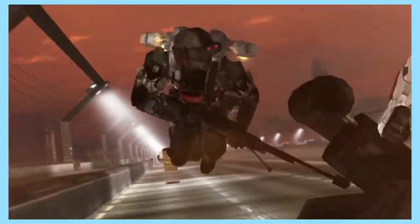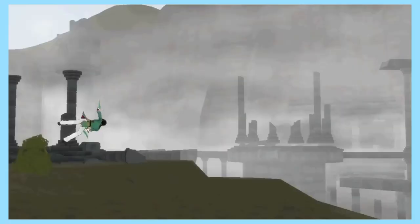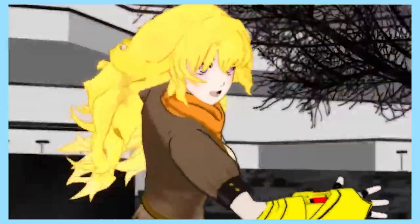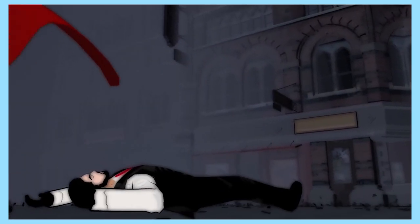A knockout is the definite removal of a character from a fight. Do so by sending your character through the ceiling, throwing them against a hard rock wall, flying through a giant glass pillar, or getting punched into oblivion. Make it clear to the audience this character is not coming back. Here's an example of a knockout.